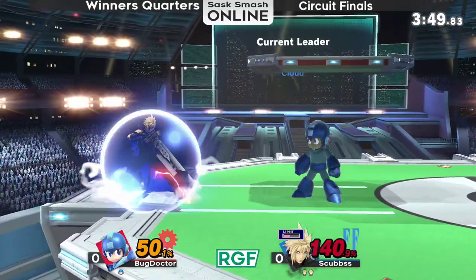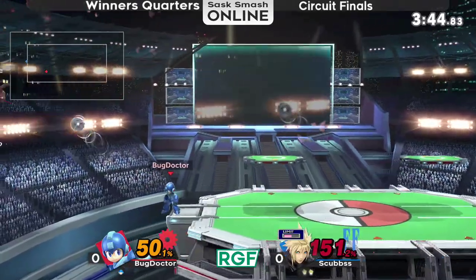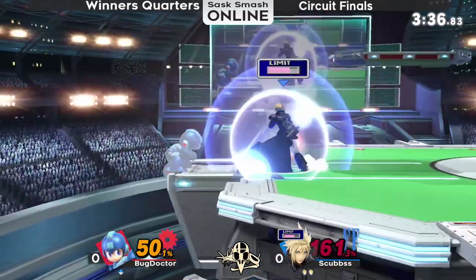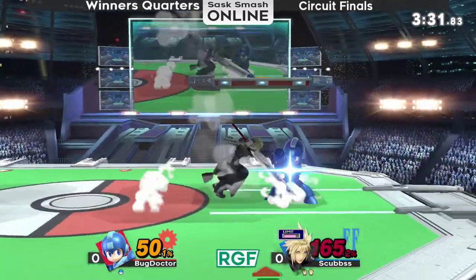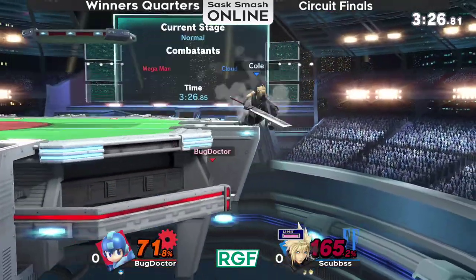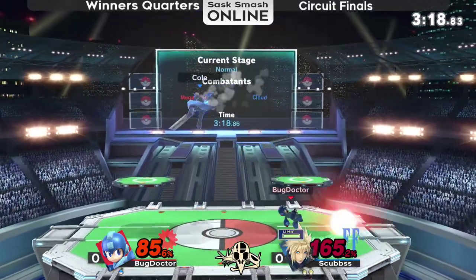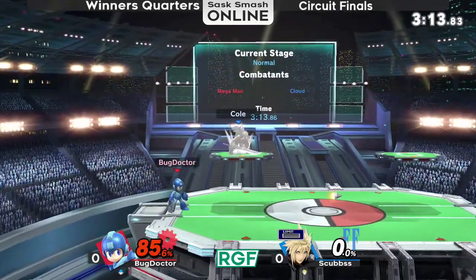Scubs playing very evasively right now — he's getting away from a number of different traps that Bug Doctor is throwing his way. Back air intercepting the aerial drift, has to air dodge, perfectly timed up-B, doesn't get hit by the F-smash. Now Scubs at 161. This is good for Bug Doctor because if he gets a grab near one of the ledges, back throw should kill. But a Scubs with Rage is an even scarier Scubs than what you'd normally expect. And now it's Rage Scubs with Limit. Bug Doctor definitely going to be on notice — but he gets a back air right there.